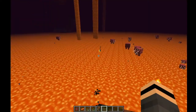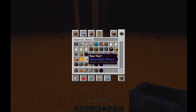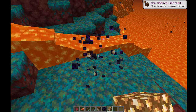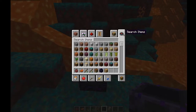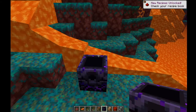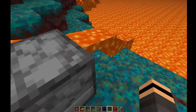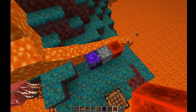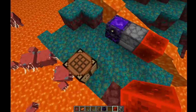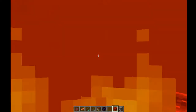There's one more thing: the respawn anchor. Grab some glowstone to fill it up — it's the item that lets you respawn in the Nether, which is really cool. Every time you die you respawn next to it. You can also automate it with redstone so if you die it'll instantly refill with glowstone again. That's pretty cool — you could use it for mini-games, like giving players 10 lives.